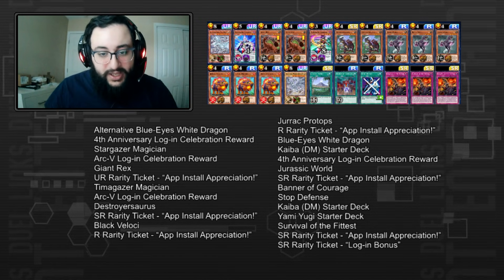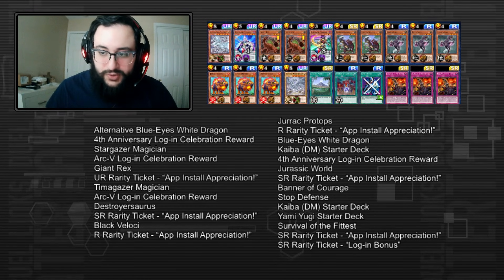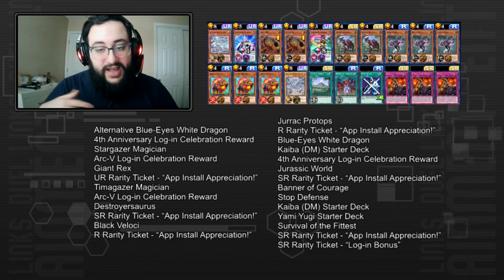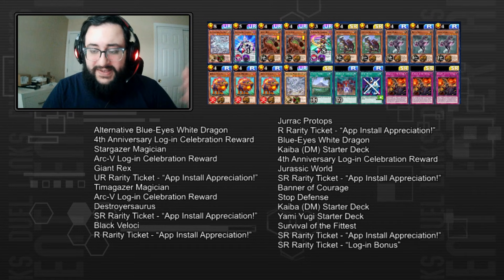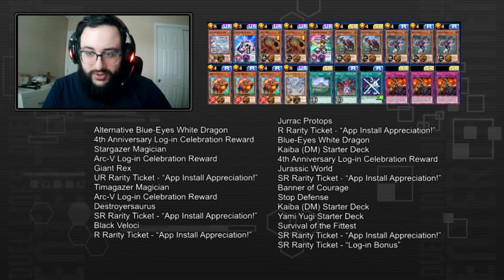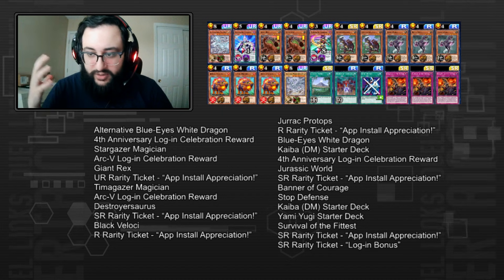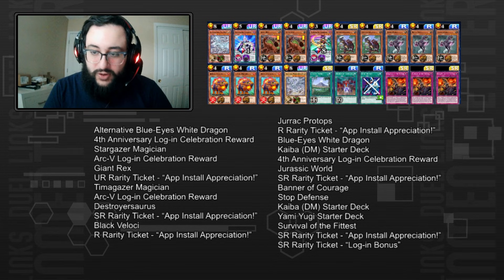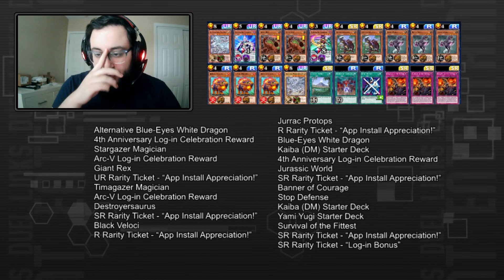You can also get Time Gazer Magician for free, Destroyasaurus via SR ticket, Black Velcoy at R rarity, Jirac, a normal Blue-Eyes White Dragon from starter Kaiba, Jurassic World via SR ticket, Banner of Courage and Stop Defense from the Yugi and Kaiba starter decks, and Survival of the Fittest with SR tickets. This is an extremely cheap deck. If you continue playing and still aren't sure what to build, you can upgrade it with Survival's End or Enemy Controller — fantastic cards available via rank tickets and login reward tickets.